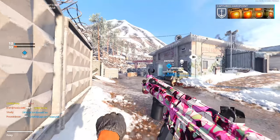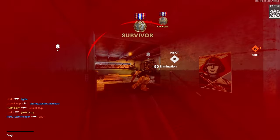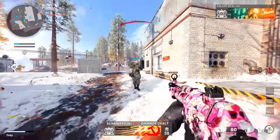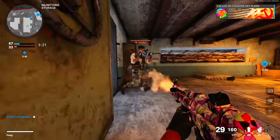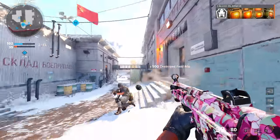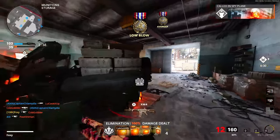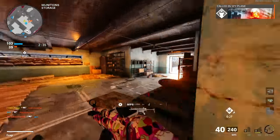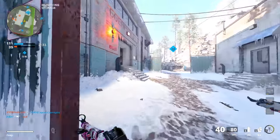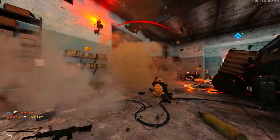Oh my god, this is so annoying. Another thing about the point blank kills — every single time you think you're up close to somebody, they jump away from you. There we go, there's another one. That wasn't a point blank? Come on man, I'm like right next to him. My god, it's like I gotta be infused in his body. See what I mean — you get close to him and they jump away.